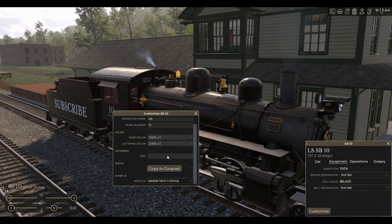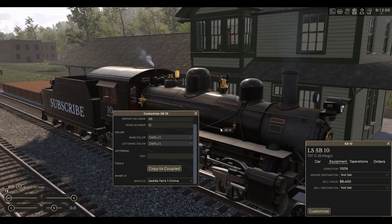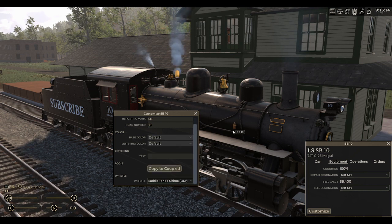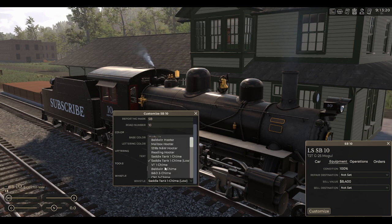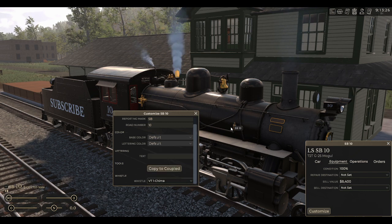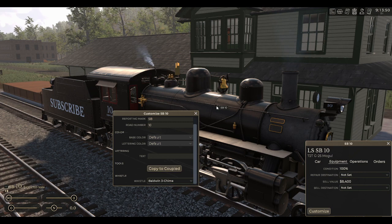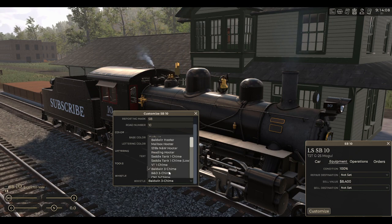These next three whistles are all from when you download the game — these are built into the game. We have a Saddle Tank one chime, a Saddle Tank one chime low, and a VT one chime. Now we go back into the mod: Baldwin three chime — that's a nice whistle. And we have B&O three chime.